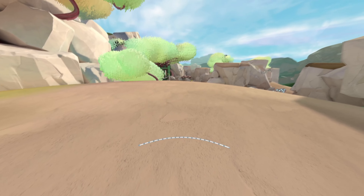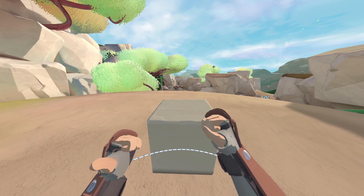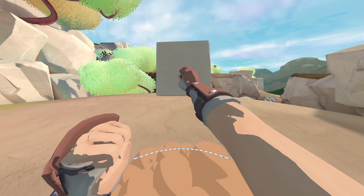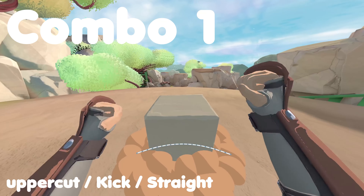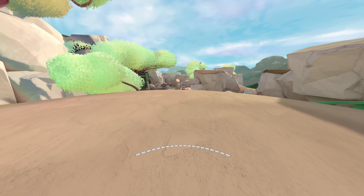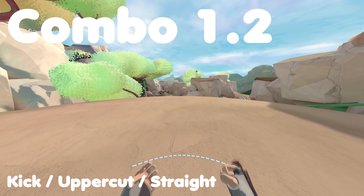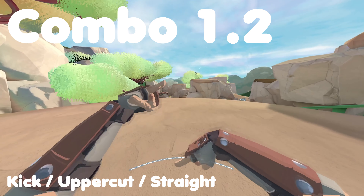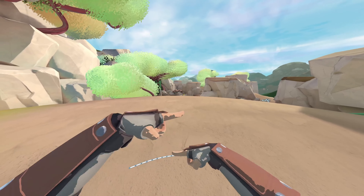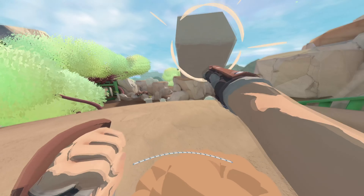This first combo is going to be pretty simple. All you need is doing a cube, and then doing uppercut, kick, and straight. An easier way to do this one is doing kick first, and then doing uppercut straight. It's way easier, but you don't get that angular momentum that makes the cube a little bit less predictable. One more time: cube, uppercut, kick, straight.